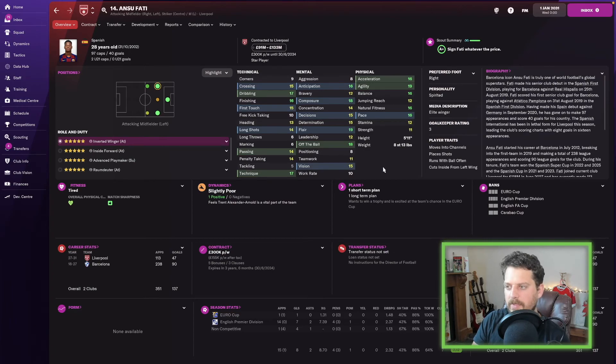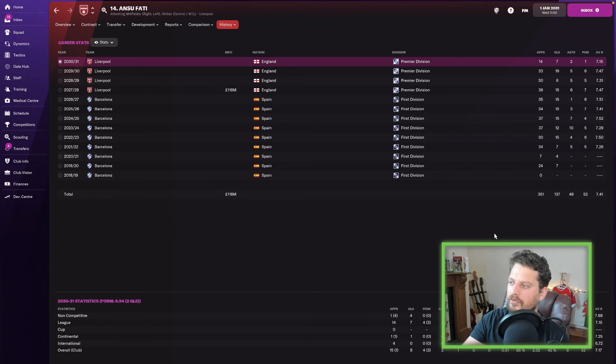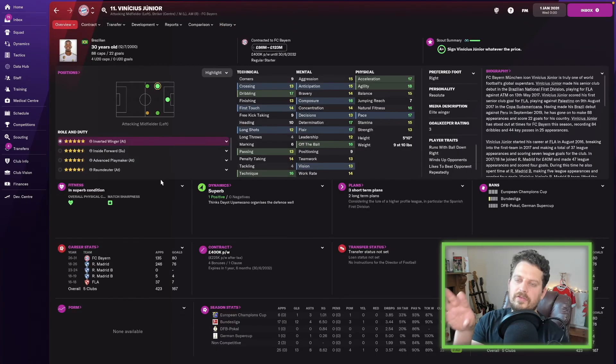Anzu Fati in the top two — I told you he could become one of the best players in the world, and these are the stats to prove it. Average rating of 7.41, consistently hits 15 goals — four seasons in a row of 15 goals.